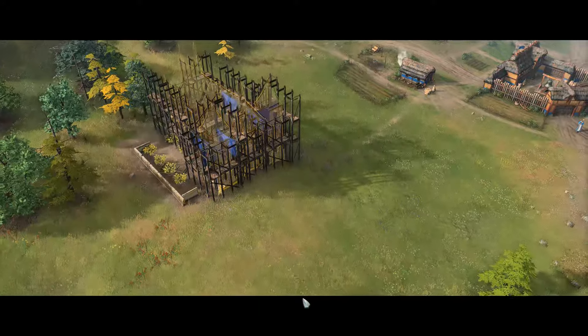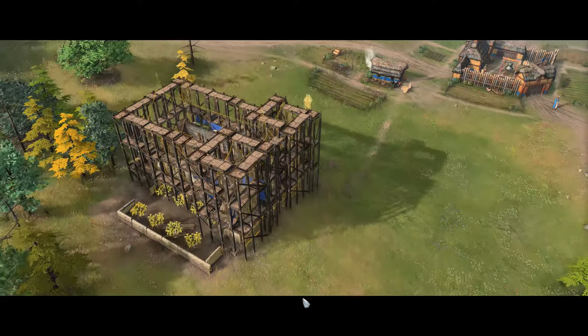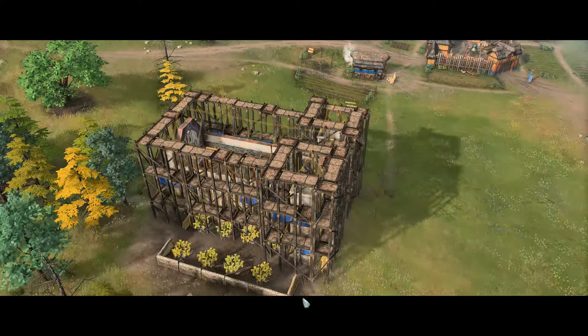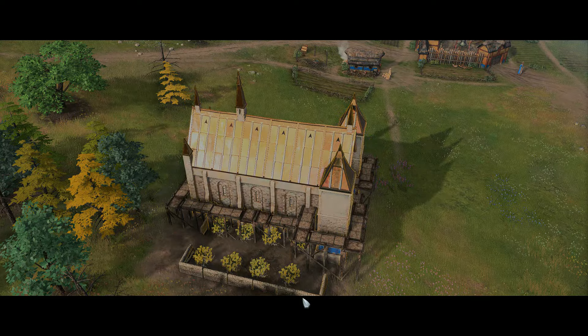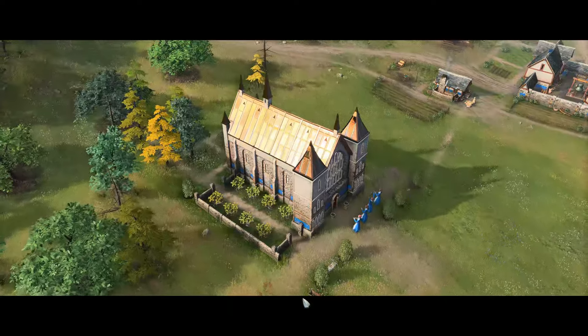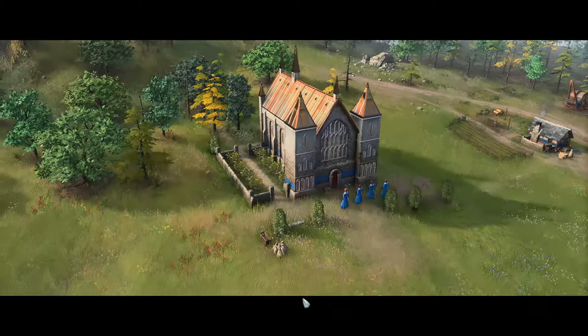When you have enough villagers, advance to the next age by constructing a landmark. Each landmark provides a different set of benefits, so choose wisely. When your landmark is complete, your village will spring into the next age, ready to keep growing.